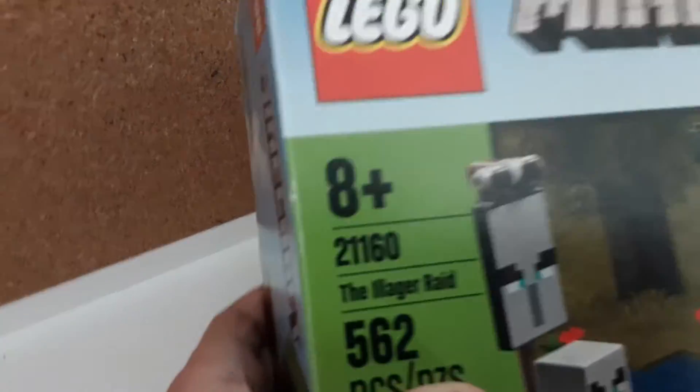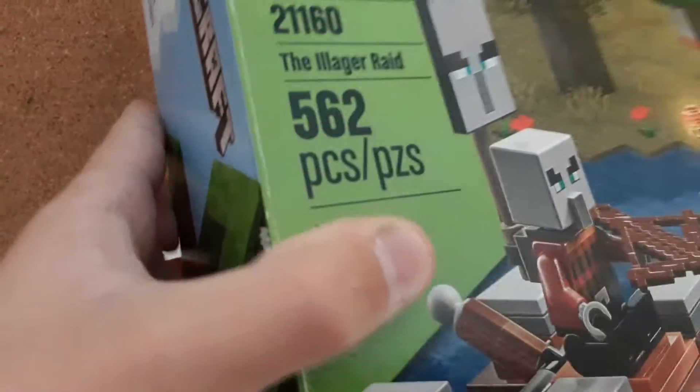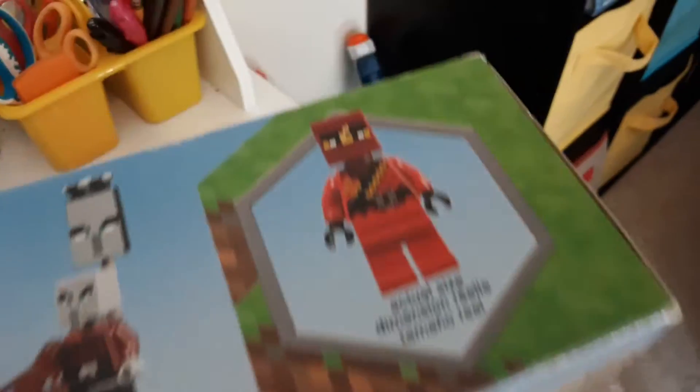What's up guys, welcome to another video! Today I'm going to be unboxing and playing with the Illager Raid set. It's for ages eight and up, 562 pieces. It comes with a cat, a pig, two villagers, Kai — it's literally called Kai — an illager, and another illager. Let's swing around to the back.